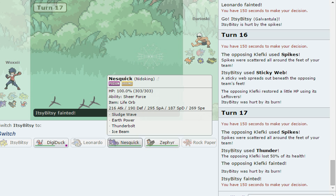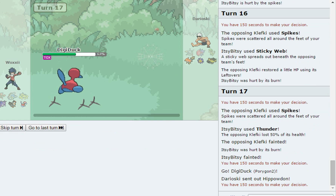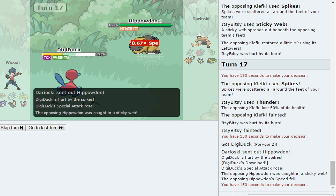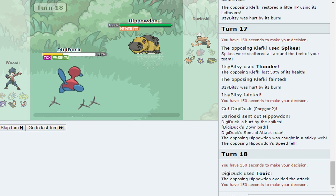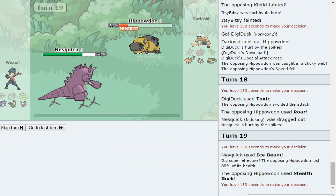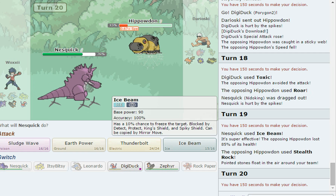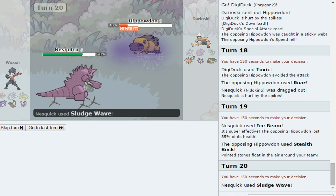What's the best move now? I'll go into Hippowdon — getting a Toxic on it would be great. Also, I think I'm only going to do one battle per episode. We miss our Toxic and he Roars us out. We can't kill it with Ice Beam right now — oh, we don't have Nidoking in. Fantastic. Sludge Wave is going to kill us anyway.